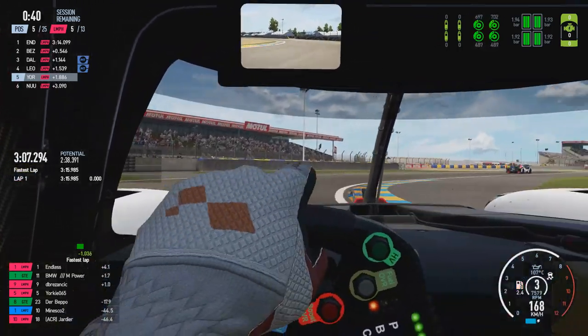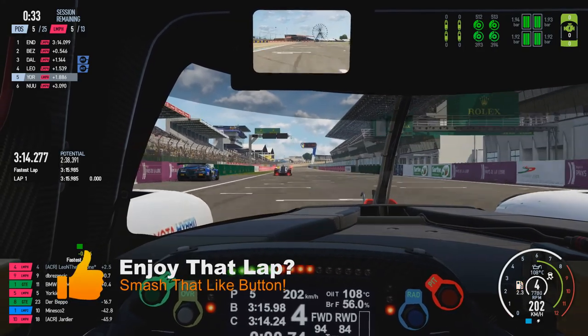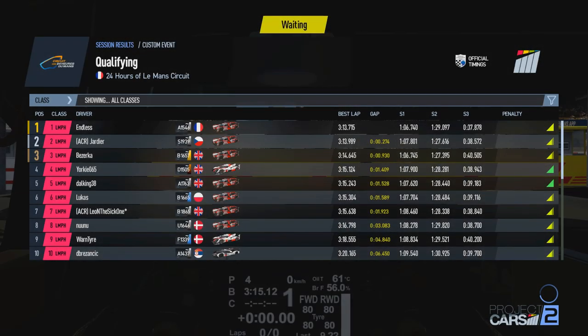Just a right-left through the four chicanes - the last few corners on the lap - down into fourth gear through the first part, then down into third, dropping into second for the final two corners. A little bit of oversteer on the exit but using the remainder of the hybrid energy, popping ourselves up to a provisional P3.